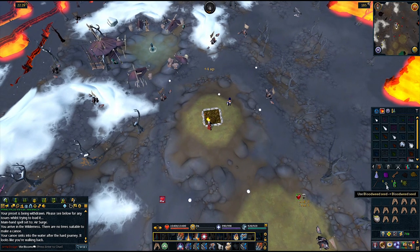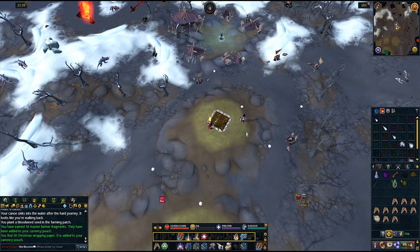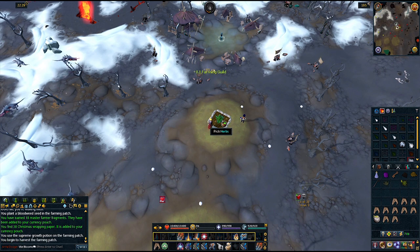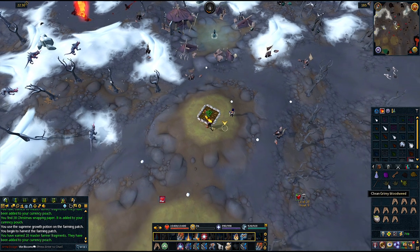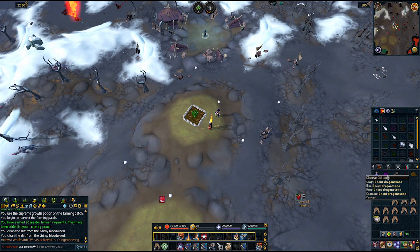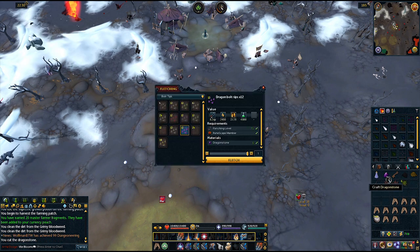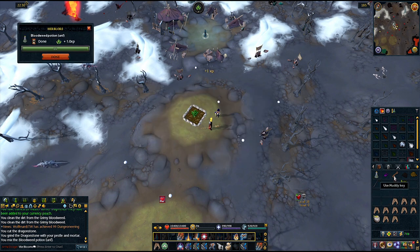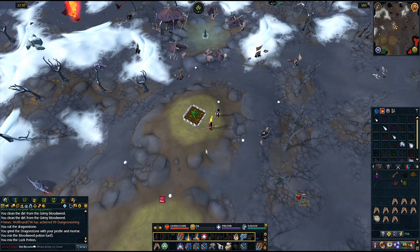Head over to the herb patch, clear it if you need to, and plant your bloodweed seed. If you have the growth potion, use it now. If you're waiting for it to grow, come back here later and complete this step. After the herb grows, pick the bloodweed and clean it, then add some to the vial of water. Cut your dragon stone, then grind it and add it to the potion. Sometimes this process glitches and only partially completes the task — if this happens, bring along the remaining bloodweed and we'll complete this task a little later.